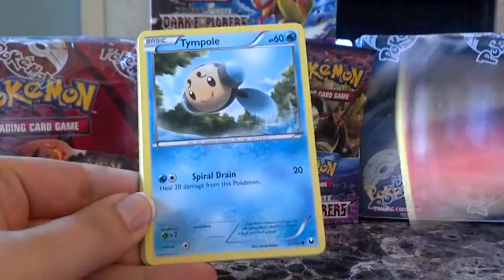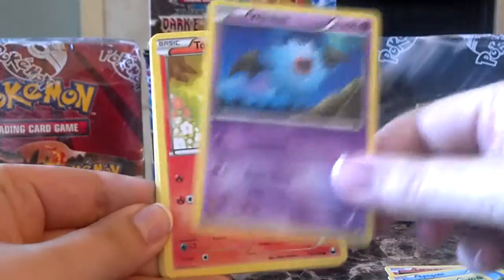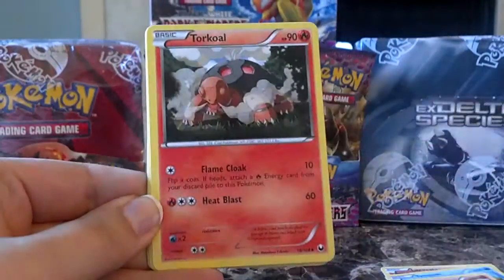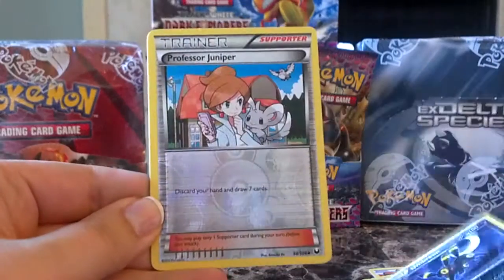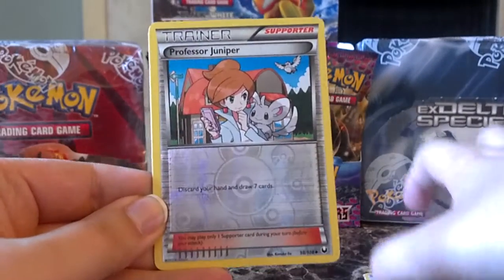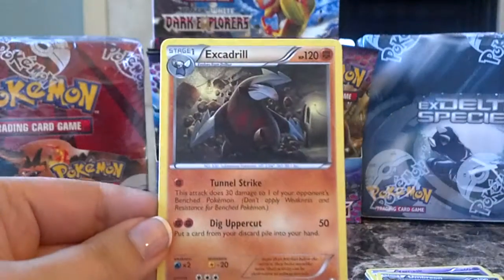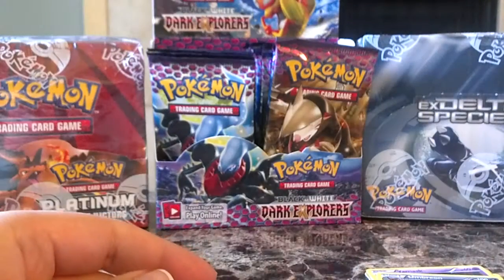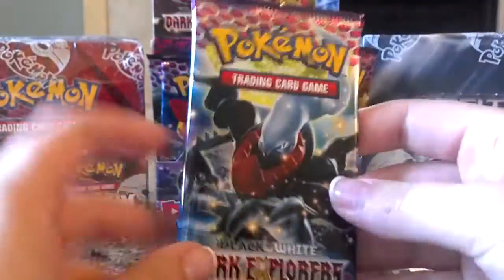I'll start here with Larvesta, Temple, Dwebble, Wubats, Torchic, Torkoal, Yamask, Umbreon, a Reverse Professor Juniper which I believe I already have — yep, so that will be up for trade. And an Excadrill Rare, which I also have, so that will be up for trade. So that's four rares in a row, hopefully we get a holo here.